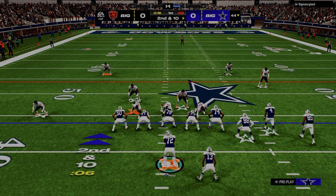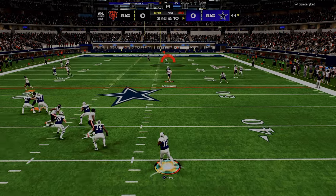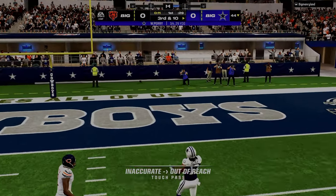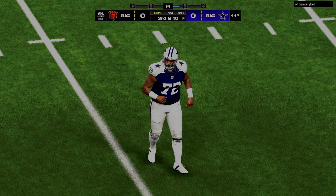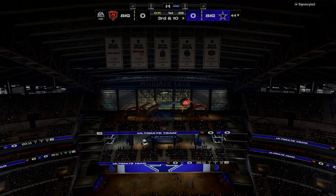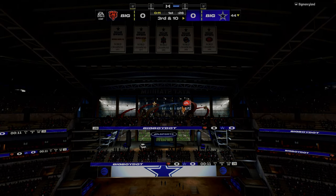My new defensive philosophy is: make them work, constrain the space, and really just try to take away their two main reads and force them to go elsewhere. Take away their first option, try to take away their second option, and make them throw to the number three receiver in the progression.